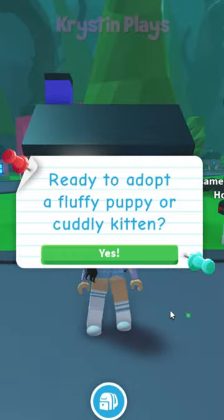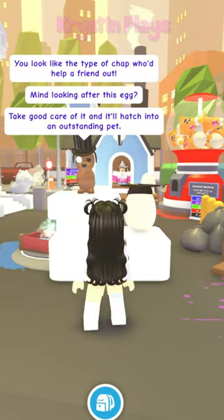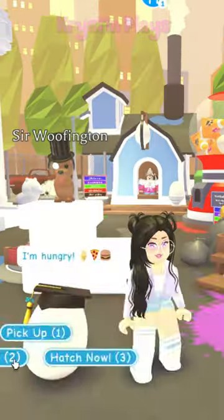Once you get outside of your home, you'll be able to adopt your puppy or your kitten by heading to the nursery. Speak to Sir Woofington and get your starter egg.